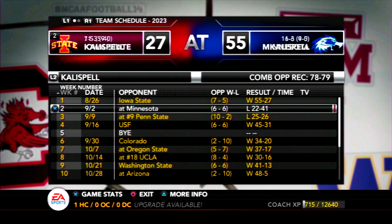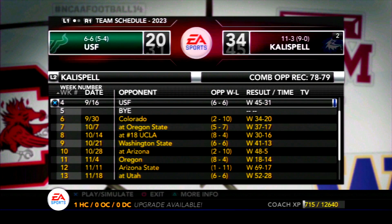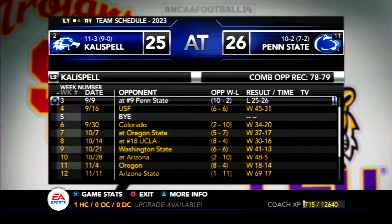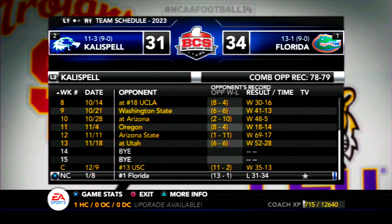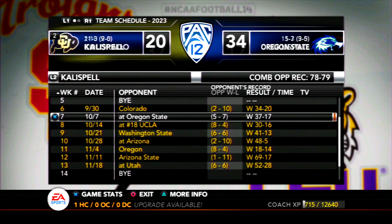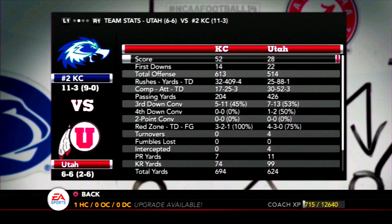I thought we'd end up with a couple more losses this year just based on how things began, but once we got into conference play the offense started to take off and our defense proved to be way too good. There were not many teams that could put up multiple touchdowns against us, and breaking 20 points was something that only happened about once in conference play. Looking at the win-loss for our opponents — Penn State had 10 wins, UCLA had 8, Oregon had 8 — we didn't really have a challenging schedule. I do prefer challenging schedules at this stage for more interesting games, and we had a lot of blowouts this year.